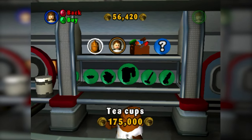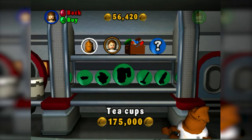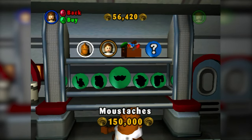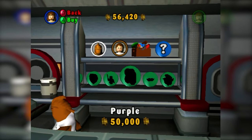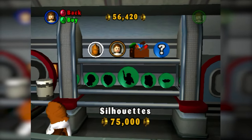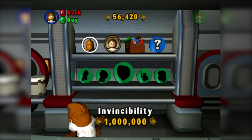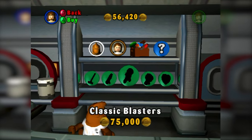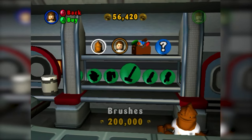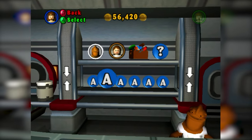Then we have Extras, where you can purchase different extras throughout the game. I noticed a lot of these are more silly than what they have in modern LEGO games. There's Teacups — you can give characters teacups in their hands instead of blasters. Minikit Detector has returned in pretty much every LEGO game since — it's very useful, showing arrows where minikits are. Mustaches puts mustaches on characters. Purple makes everyone's lightsaber purple, not just Mace Windu's. Silhouettes makes all characters black with no textures. Invincibility is a million studs but very helpful, especially on levels with infinitely respawning enemies like the Defense of Kashyyyk. A lot of the extras in this game are silly, whereas in more modern LEGO games they're more practical, like the minikit detector.